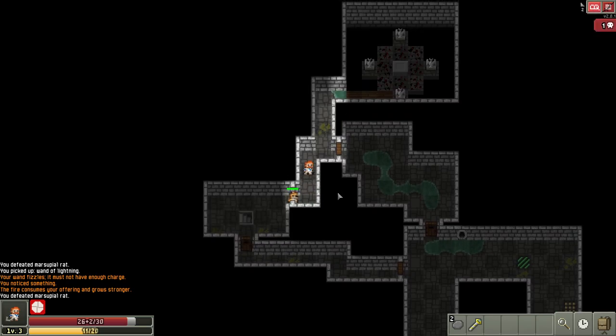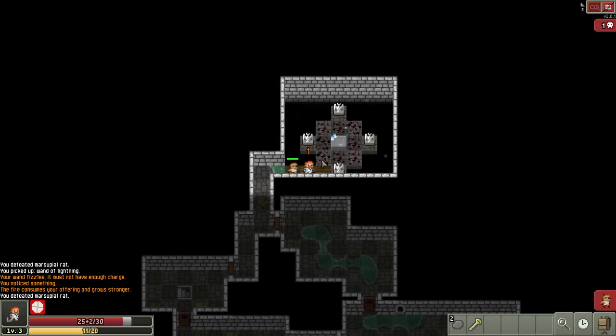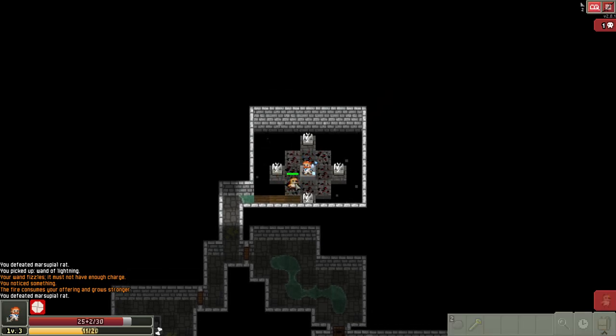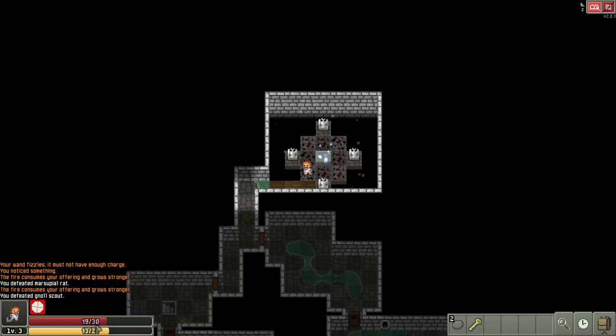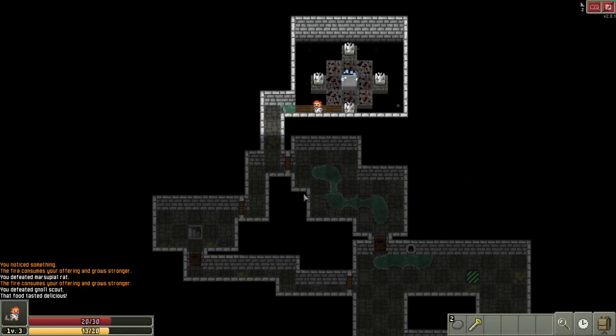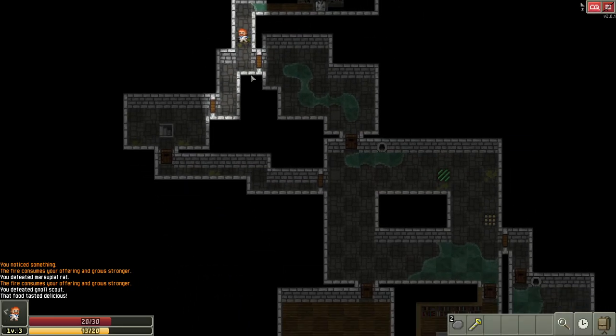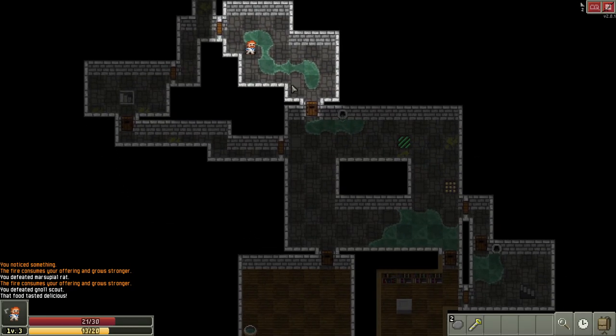I was trying to keep my distance to get a free wand shot, but the rat was being too troublesome, so I'll just fight it face to face and take that extra damage. We're getting close to 50% health so I'll go ahead and eat some food, which starts natural health regeneration and stops the starvation damage. Let's watch the doors as we move around and look for the next creature.